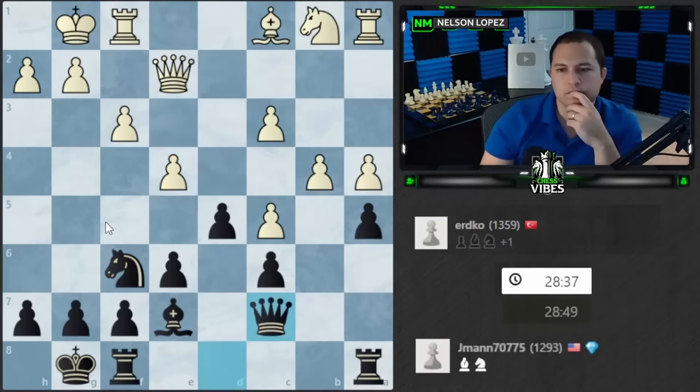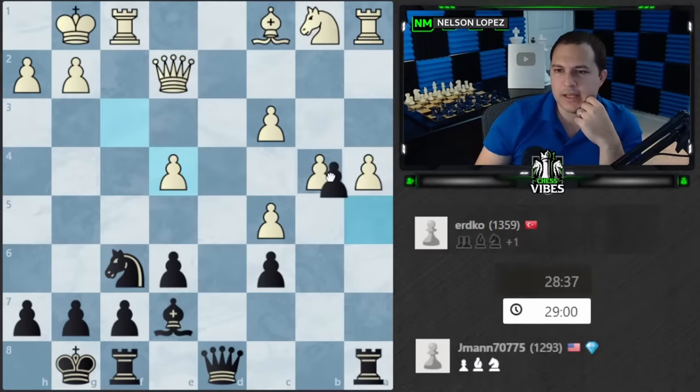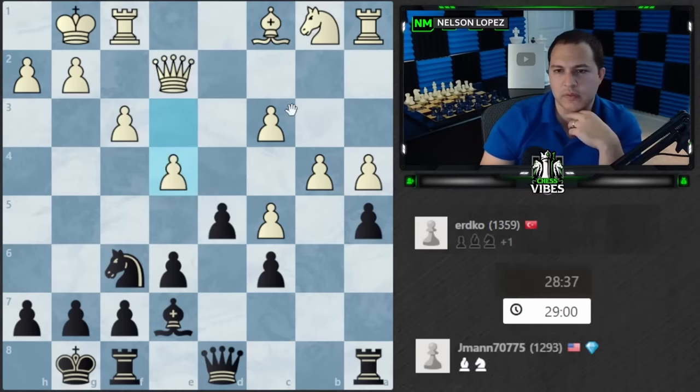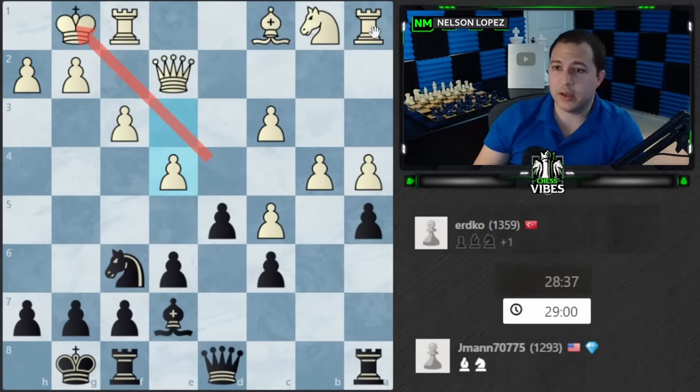Stockfish has some crazy idea here — let's see what it is. A takes b4, c takes b4, what is this... oh, queen d4 check! Nice little tactic I didn't even see at first glance. That's a good example of always scanning the board: here's a king, here's an open diagonal, here's an undefended piece. Scan the board — what's the undefended piece that white has? Everything's defended except that rook. So now I'm thinking: I wonder if I can attack the rook. Open diagonal on the king, an undefended rook, my queen has access — a couple of simple captures and all of a sudden you just won yourself a rook.